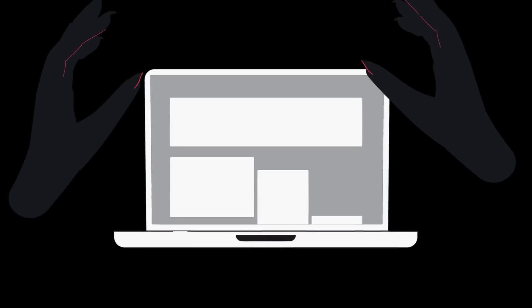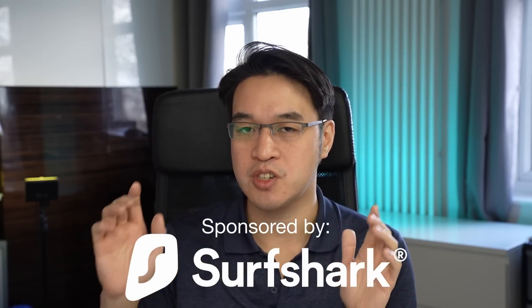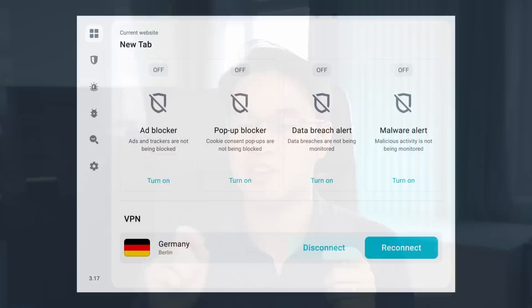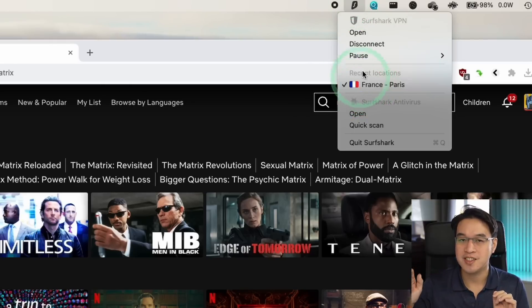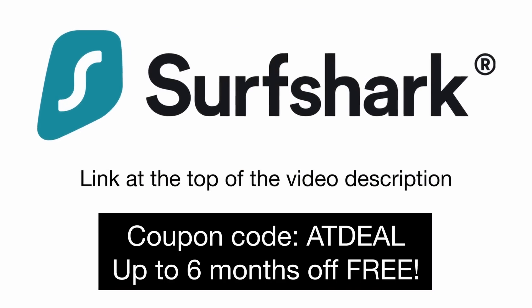If you've ever dabbled with game emulation, then you'll know that the internet is a very dangerous place. Inevitably, you're going to find yourself on a website with malicious ads, phishing attempts and hackers trying to get your personal information. This is why I recommend the sponsor of today's video, Surfshark — a VPN service, which is a virtual private network. This helps you encrypt your online internet connection and protects your personal data. Surfshark's Clean Web feature allows you to block ads, trackers, malware and phishing attempts. Surfshark masks your IP online, making your browsing completely private, and does not monitor or store what you do online — they do not keep connection or activity logs. Furthermore, Surfshark allows you to access streaming content from other countries. For example, Netflix UK doesn't have the Matrix film, but if you connect to Netflix France, you can access the Matrix and thousands of other titles. Click the link at the top of the description and use coupon code ATDEAL to get up to six months for free.